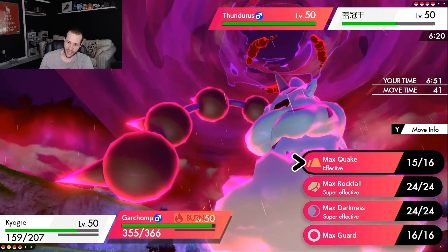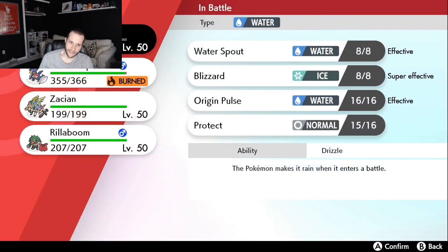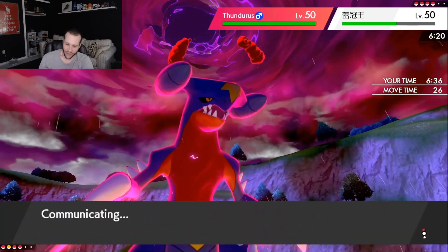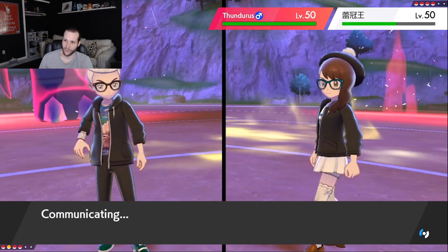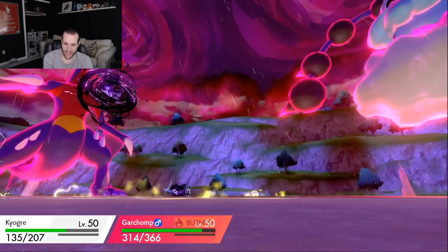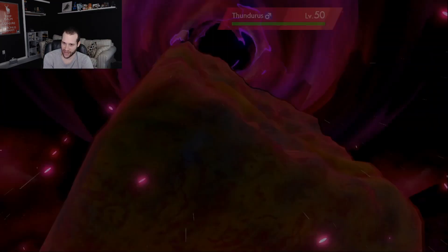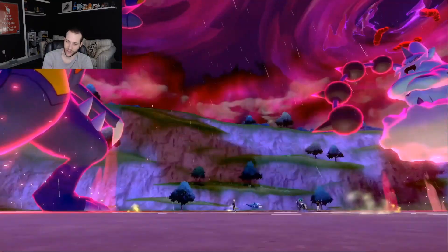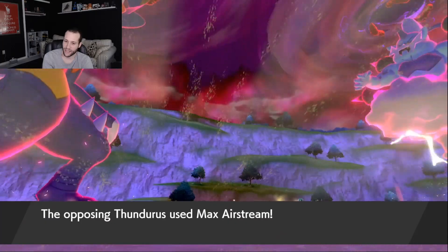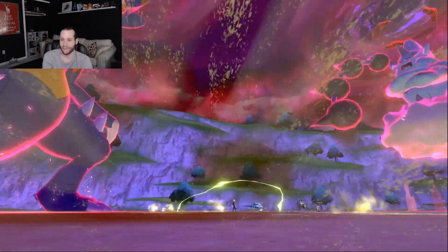We go for an Origin Pulse and a Rock Ball. I'm just assessing my options — we need to get some damage on the Thundurus. The only issue is I'm getting rid of my own weather. They go for Astral Barrage — I do have the Quake boost, so we eat that pretty well. We get to go for Max Rockfall. I have less Kyogre health than last time, so if they go for Max Airstream, the reason I don't switch in Rillaboom there is because they're just not clicking Max Lightning two turns in a row. The Max Rockfall does some respectable damage, and they do go for Max Airstream. I want you to see how much damage this does into Kyogre — we lived that! Last game I had more health than that and I got crit. It's just unbelievable.